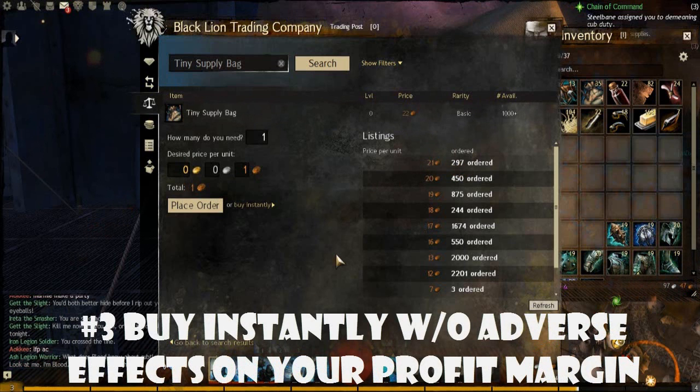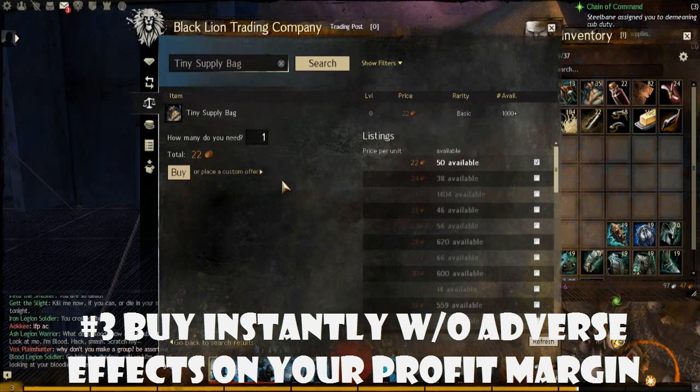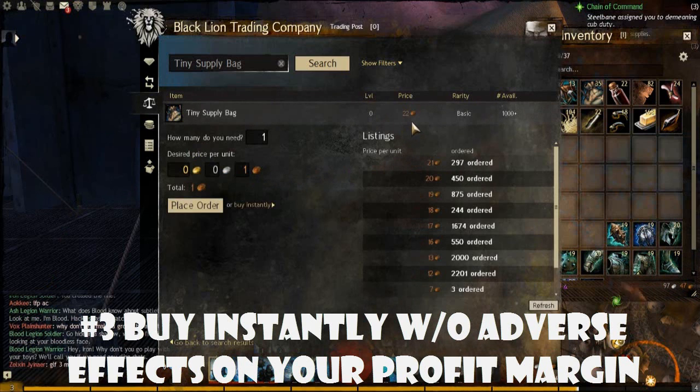The third thing this does is it gives you the option to buy bags instantly, because there is only a one copper difference. If a lot of sellers are selling at the lowest price — say there were 500 available — you can go ahead and buy some of those bags if you want more instantly instead of waiting for your orders to be filled. Since there's only that one copper difference, you're not going to be losing much money at all. But I would suggest you don't buy all of them, because you want to keep that tier there as long as possible so no one sneaks in orders at the next tier.